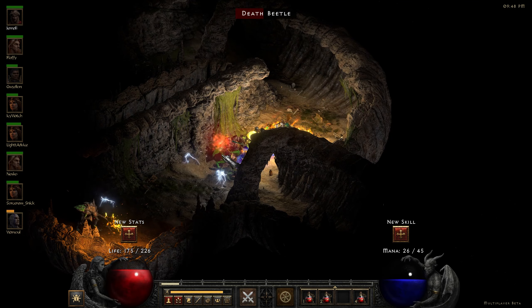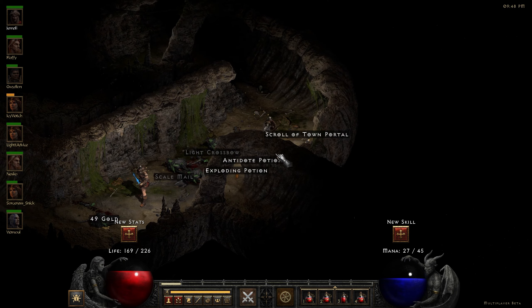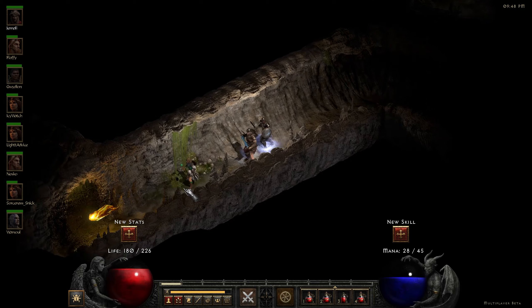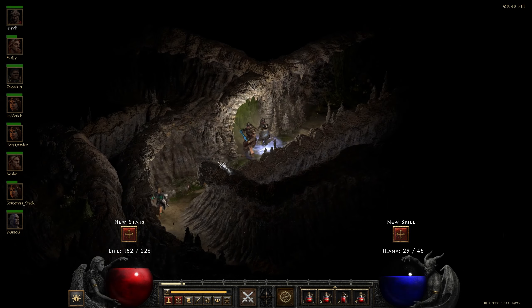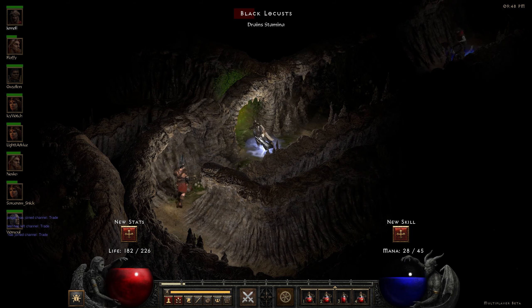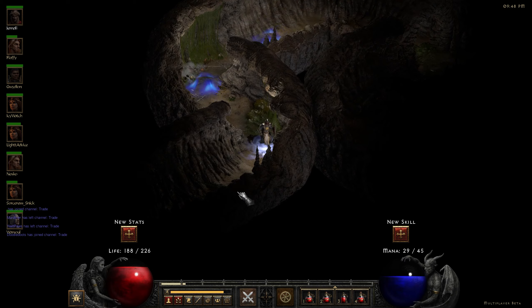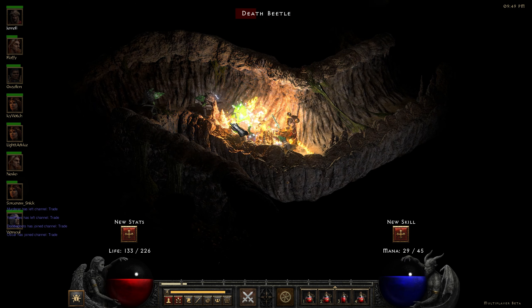That also works for trying to buy items from vendors. Since this game is always online now, it will try to make sure you're allowed to buy the item — it will come up and say something — I'll show you this when we get in town. I'll go buy some potions in a little bit as soon as we get through this here, and then we'll go ahead and wrap this up.